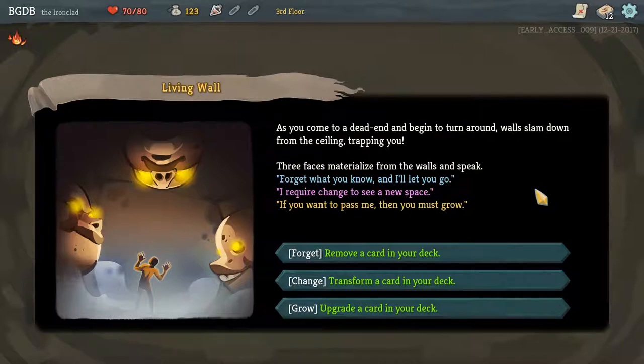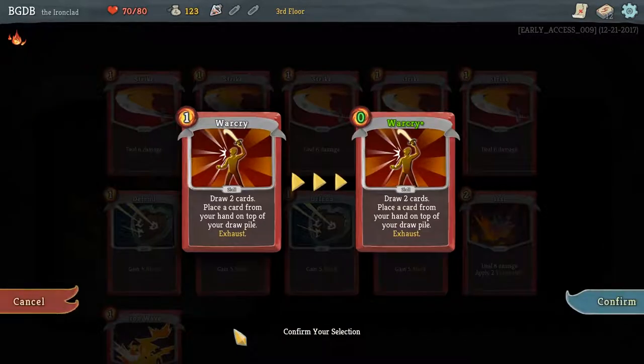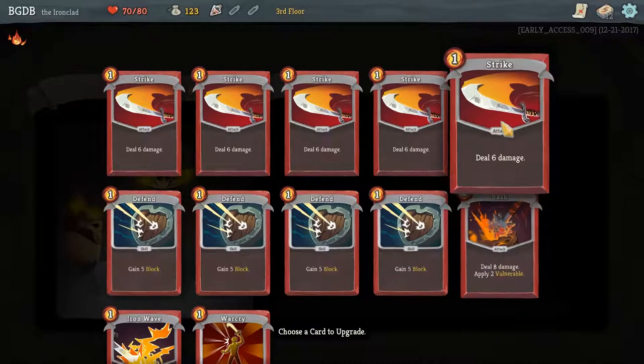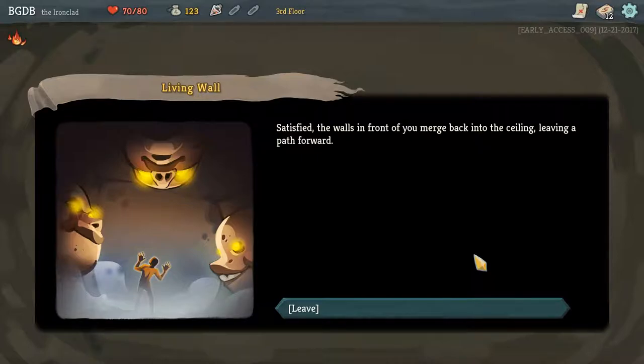As you come to a dead end and begin to turn around, the walls slam down from the ceiling, trapping you. Three faces materialize from the walls and speak: 'Forget what you know, I'll let you go. Require change to see a new space — if you want to pass me, then you must grow.' Do I want to remove a card from my deck, transform a card, or upgrade a card? I'm going to try the upgrade — what is upgrade going to do? Iron Wave — if I upgrade Warcry it costs less. Eight block, card draw — I'm going to confirm that.